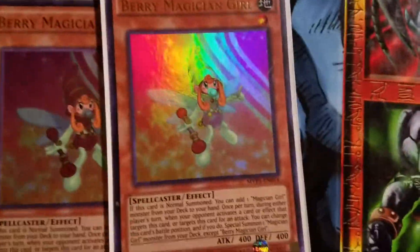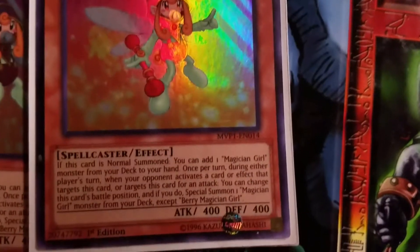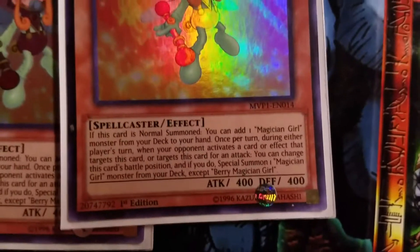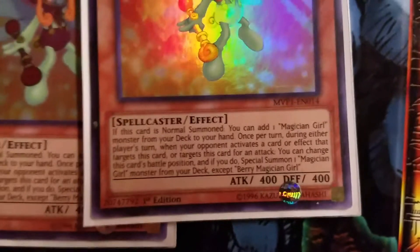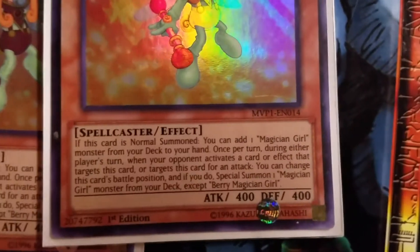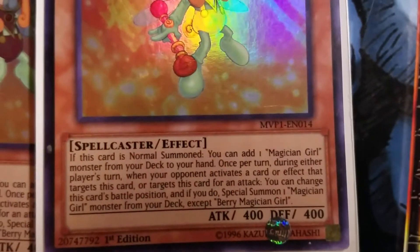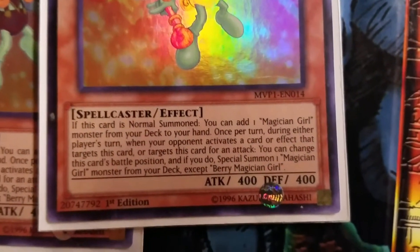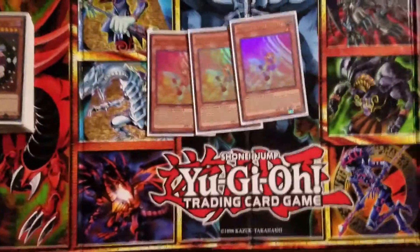Triple Barry. When Barry is targeted for an attack, you can switch her battle mode, and it's supposed to summon one of her kind from your hand. And when she is summoned, you can get one from your deck to your hand. My advice is to grab Chocolate or Kiwi when she is summoned to the field.